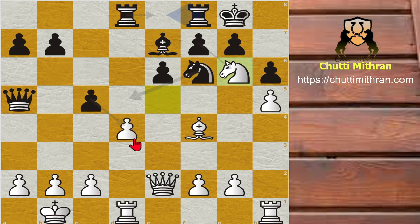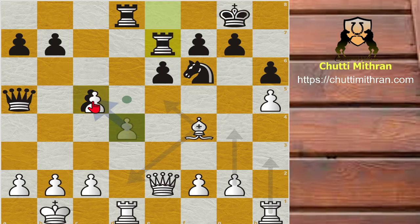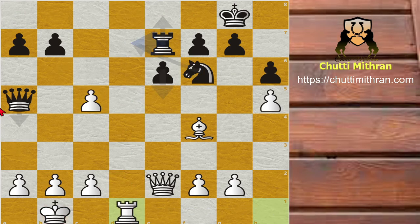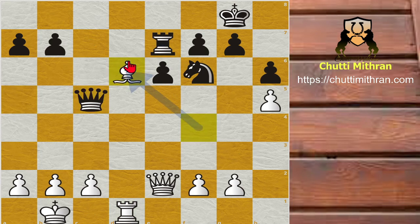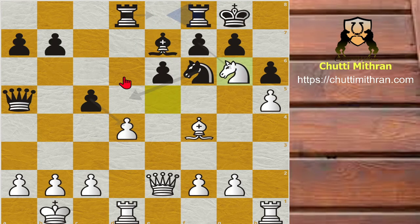Magnus Carlsen plays knight to g6 — a very cunning tactical idea. If black simply plays rook f8 ignoring the knight, then after knight captures c7, rook captures c7, white wins a pawn with d captures c5. If you play rook captures, rook captures and queen captures c5 — white simply gains the exchange with bishop to d6. There is no defense against the rook and queen combination.